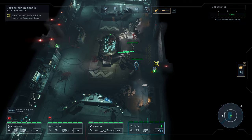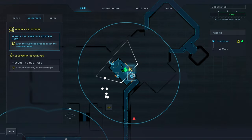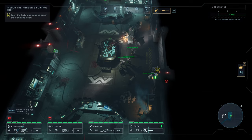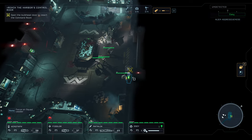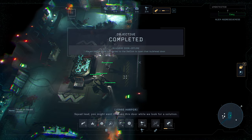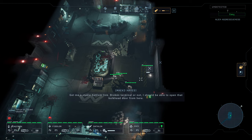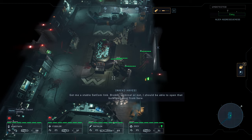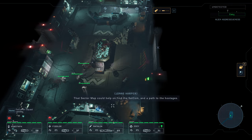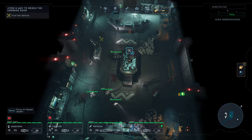Stress level down — we got a level up, that's fine. But we're not done here yet, guys. That terminal's been sabotaged — we're trapped. Squad lead, you might want to close this door while we look for a solution. Get me a stable SACCOM link — broken terminal or not, I should be able to open that bulkhead door from here. Find us a SACCOM uplink. That sector map could help us find the SACCOM and a path to the hostages. Connect to sector map — yes please.